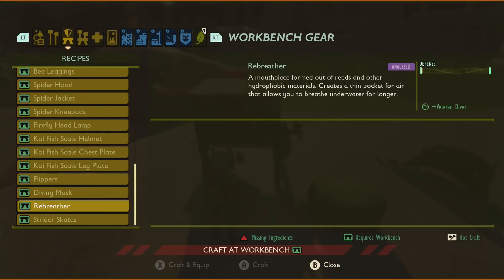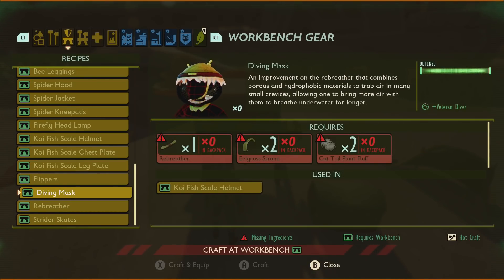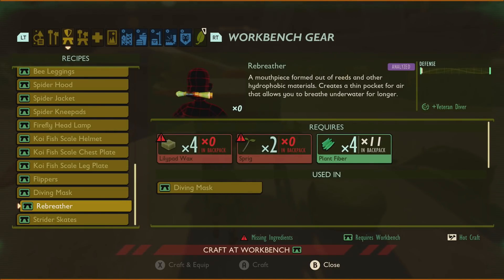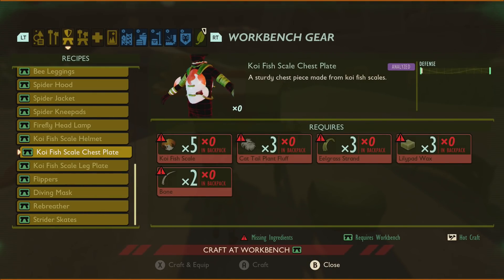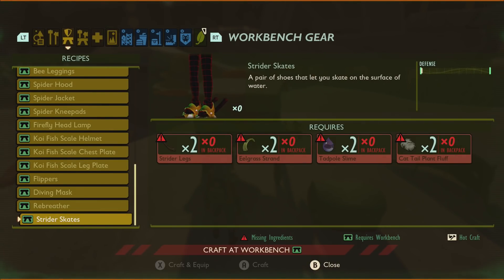These armor pieces look really cool. The rebreather will allow you to dive for a long time. There is also listed in the resources section an actual scuba mask, which I'm guessing will let you swim continuously underwater — so that might be a quest item or something. With both the diving mask and the rebreather having the veteran diver perk, I'm guessing it's going to be limited how much you can dive but still longer than normal. The leg pieces and the flippers will both give you the swim speed bonus too. The last one I found so far is the strider skates — these will allow you to walk across the water, and they also need two tadpole slimes. Who knows, that might mean there might be some giant frogs.